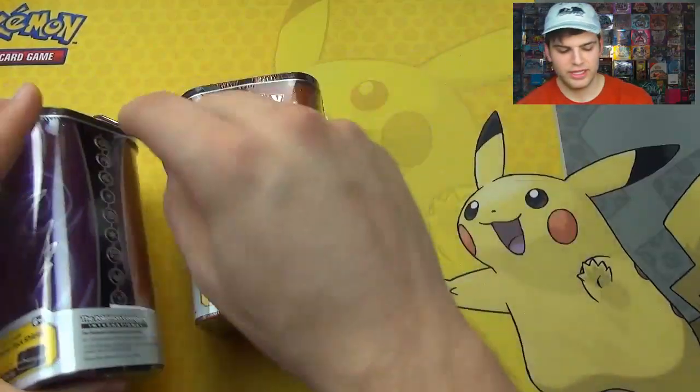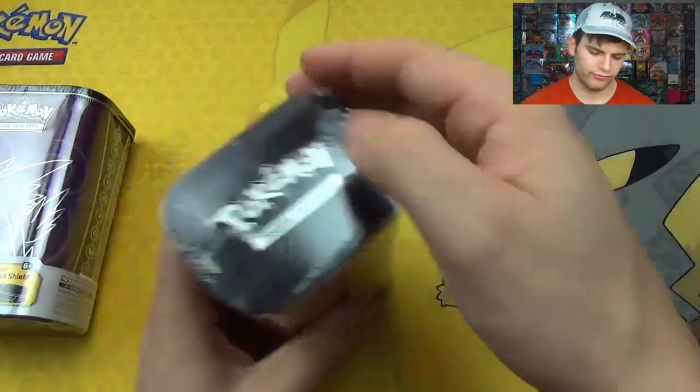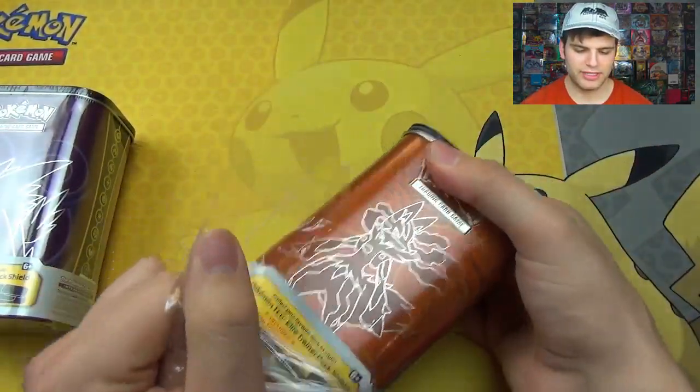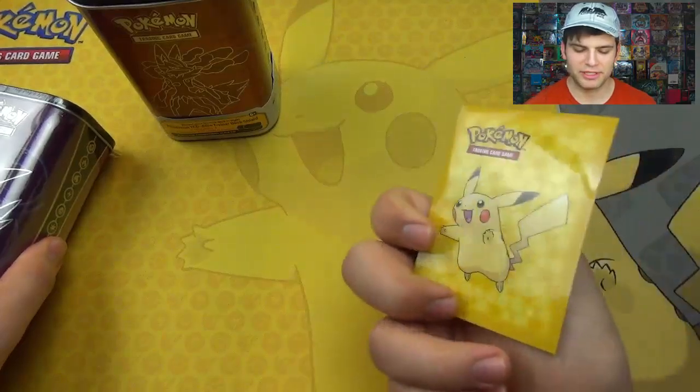So there's four packs overall. We did amazing with our Primal Groudon and Kyogre Tins, or Deck Tins, so hopefully we can do the same here. Thanks to our friends at Ultro, we have this beautiful Pikachu playmat, and then we're also using our pretty Pikachu sleeves.